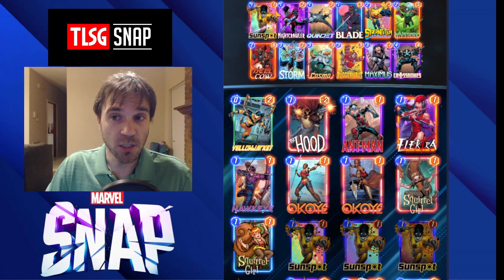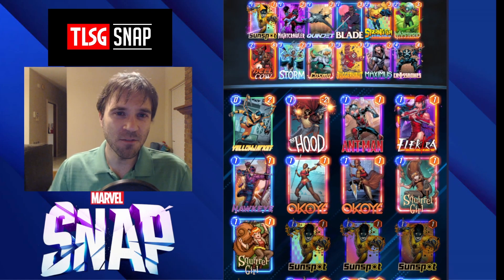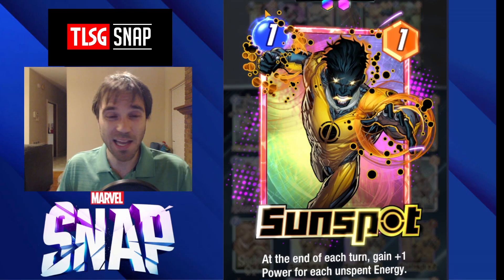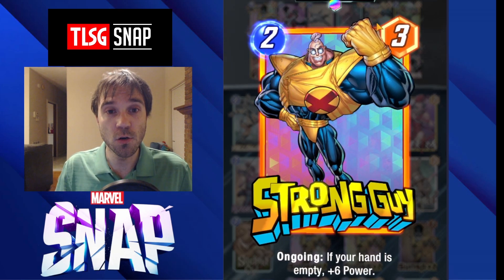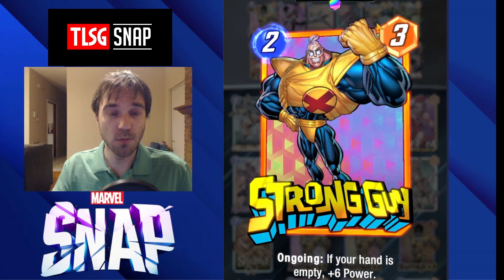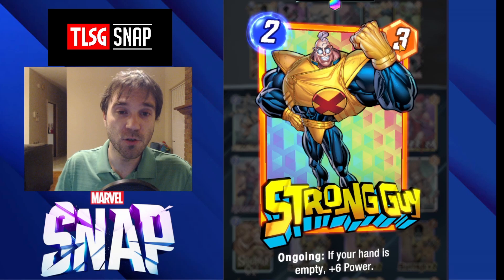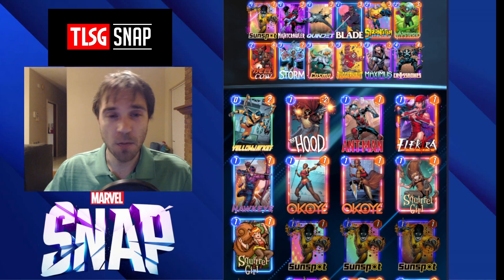We have Sunspot and Nightcrawler as pretty decent early cards. We can drop Nightcrawler into an unknown location, and even if it has a negative downside once revealed, we can move him somewhere better fitted for our deck. Sunspot is a good one-drop that builds up over time. Next up we have Strong Guy, whose main purpose is for games where we don't draw into Mindscape, or maybe they're running a similar strategy where they dump their hand. If they do dump their hand and we have Strong Guy on the board, that's going to proc his ongoing ability and he becomes a two-cost nine-power card.